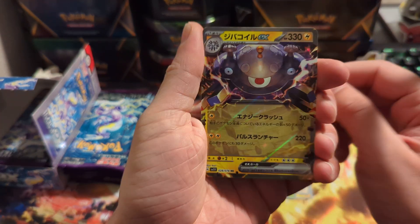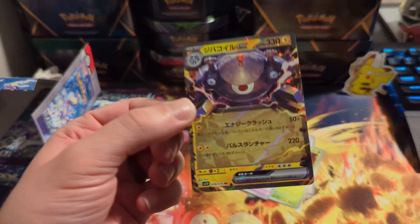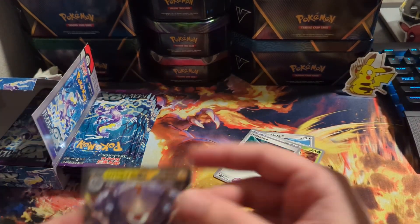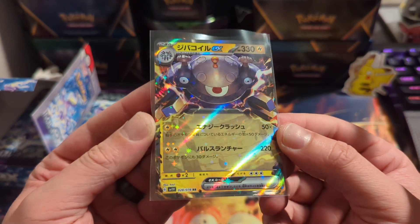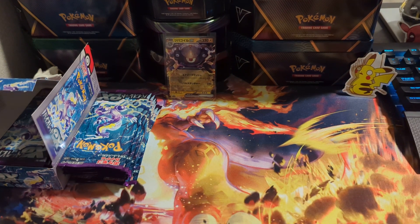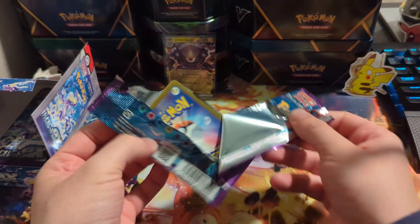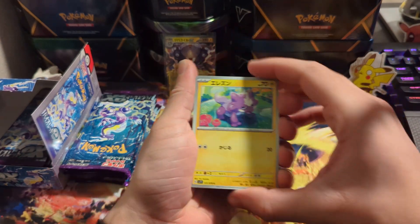Straight off the bat, we get a Magnezone EX — not even bad. I love the EXs way more than just the V cards. They look way more intense, they've got that cool sparkle on them, they look a lot better. I'm pretty sure those are like the equivalent of a V card pull-rate-wise — you'll pull EXs as if you were pulling just the standard V cards. But let's see what else we got.